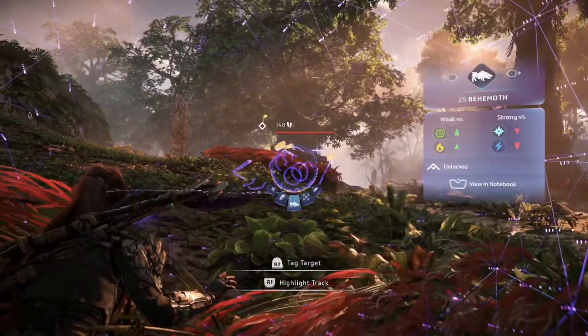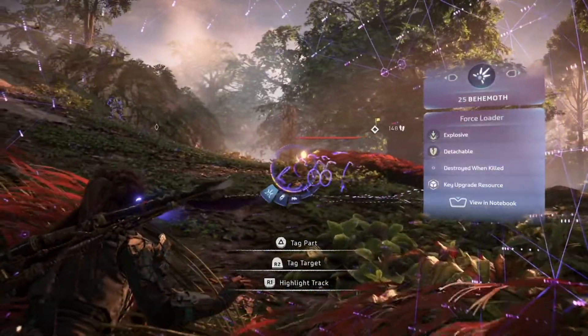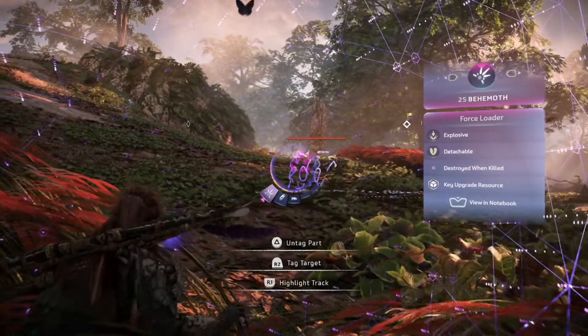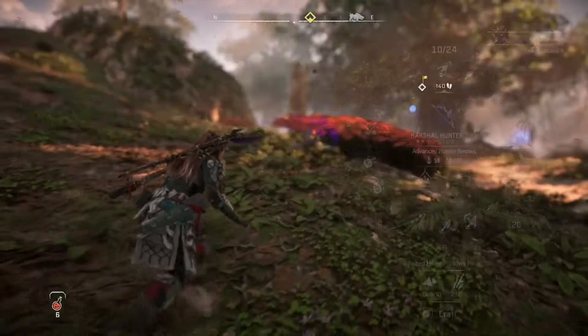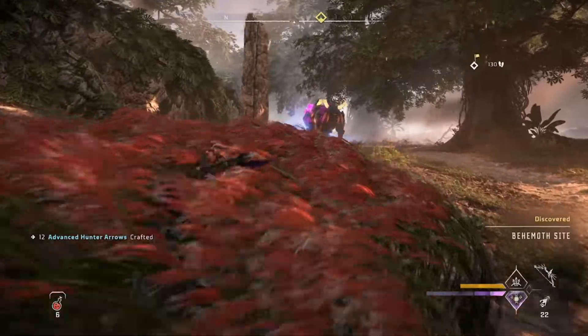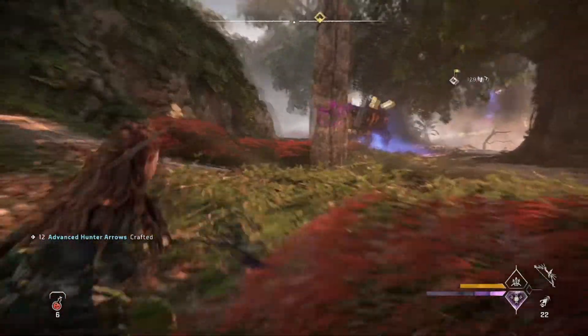Hey there, buddy. Behemoth. Weak to Acid. I can override you now. Key Upgrade Resource — the Force Loader. Destroyed when killed, so I have to knock it off. I fought one of you before and I thought I was knocking them off, but I didn't get any of them at the end. Why do you have Clawstriders with you? That's just rude.